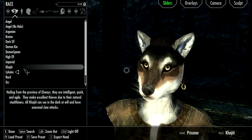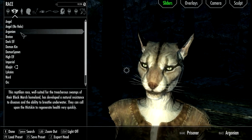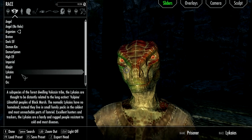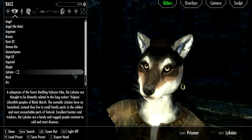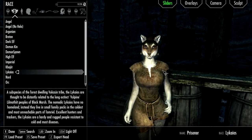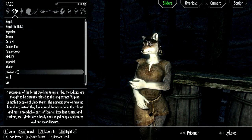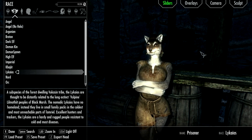First, we've got to pick what race we're going to be. I think this time we're either going to be an Argonian, Khajiit, or Likitos — basically like a wolf girl. I think they're more based off of Khajiit than any other race, based on the available hairstyles and stuff.